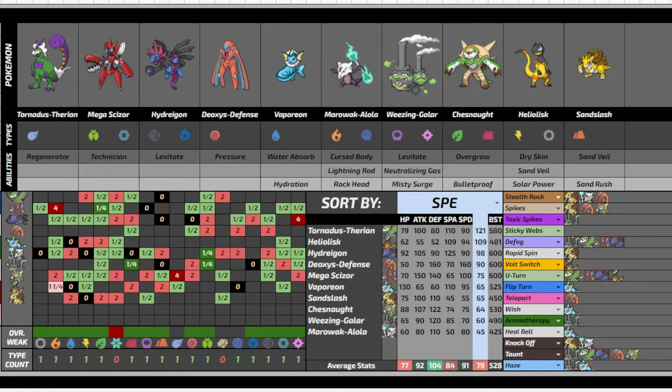Especially paired with Deoxys-Defense, who gets a lot of utility with Spikes, Stealth Rock, Teleport, Trick Room, and Fast Taunt. People see Deoxys-Defense and think it's like base 50 speed or something — no, it's base 90. Its low stats are basically its HP and attacking stats; its speed is actually really good for a really fat mon.